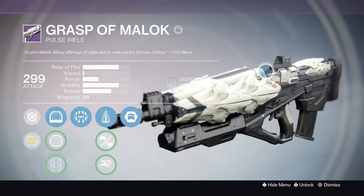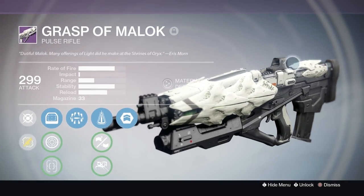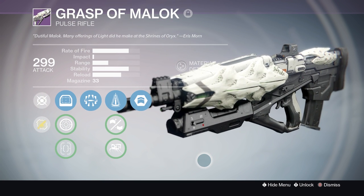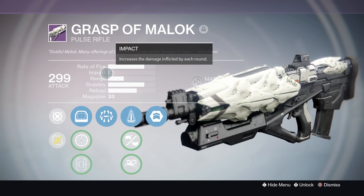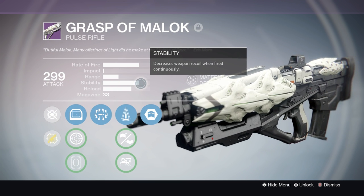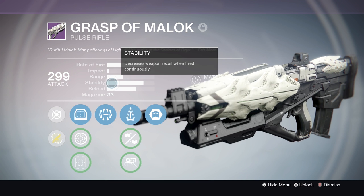At the moment they're not the easiest to get, but you can get them if you grind that Legacy playlist. As you can see, it's kind of an Oversoul Edict re-skinned in white, which is pretty cool. High rate of fire, low impact, and mine's got pretty nice stability on it — but these things do destroy in PvP and PvE right now.